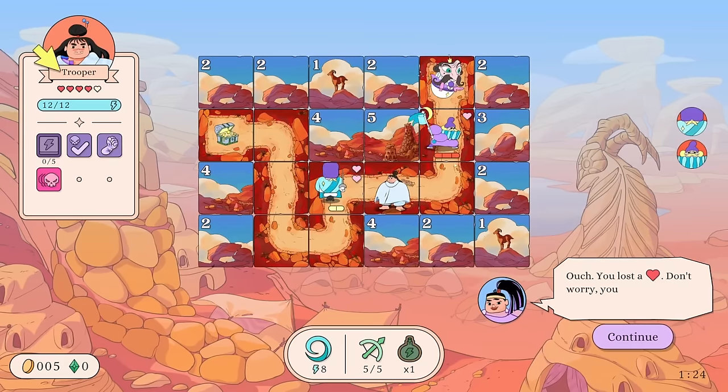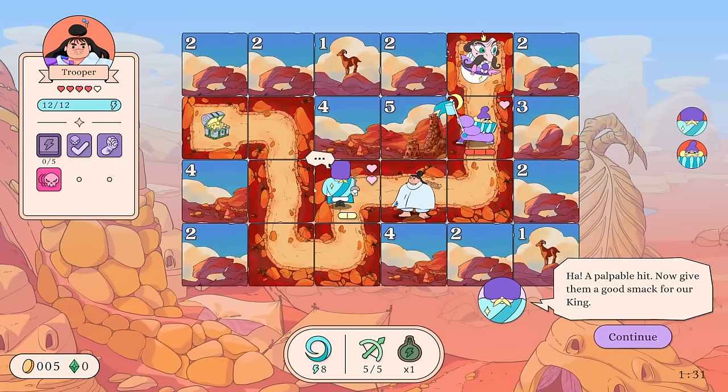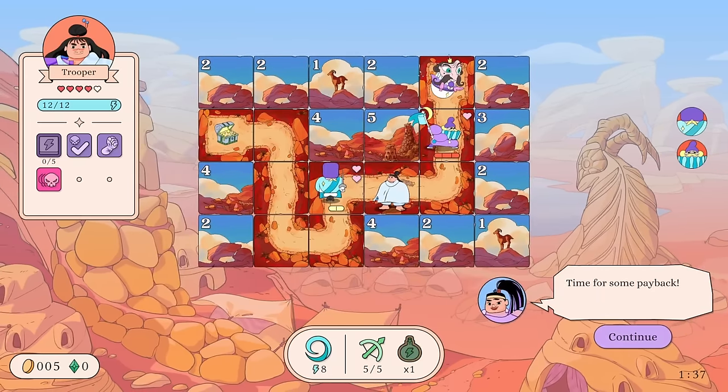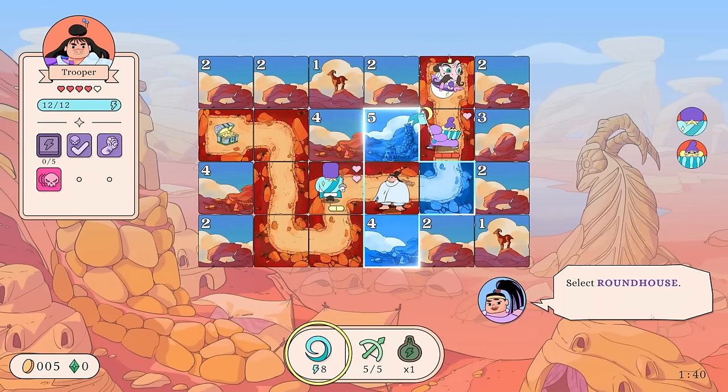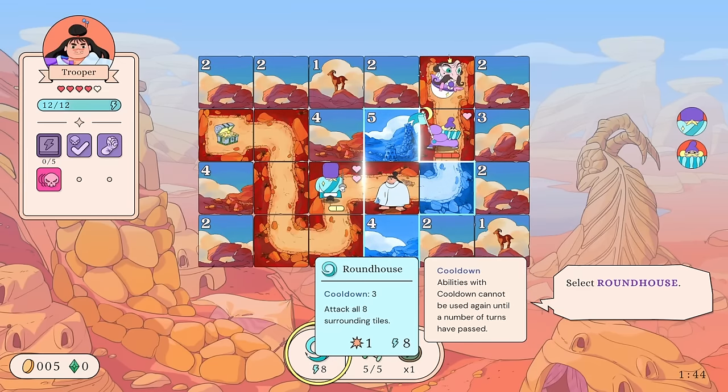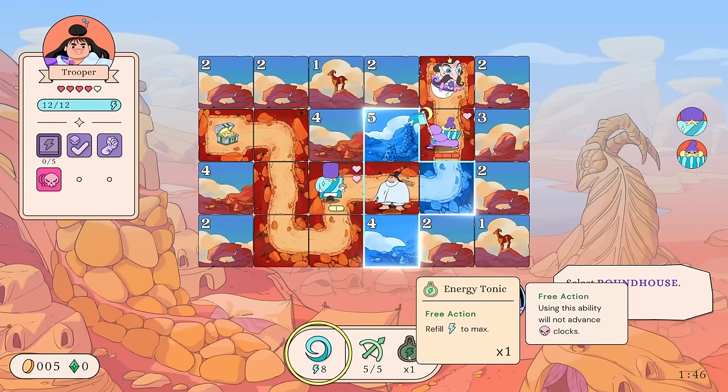The enemy attacked right after we moved. Ouch — we lost a health. 'Don't worry, you look like you can take a hit.' There's our health up there. 'A palpable hit. Now give them a good smack.' Okay, here comes a big one and they're about to attack too. Time for some payback — select Roundhouse. We got three different abilities down here: Roundhouse, Bow, and Energy Tonic.